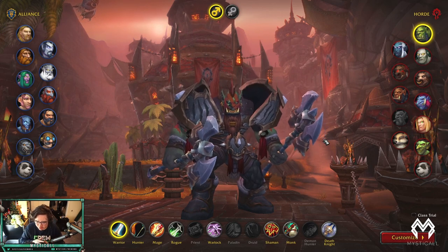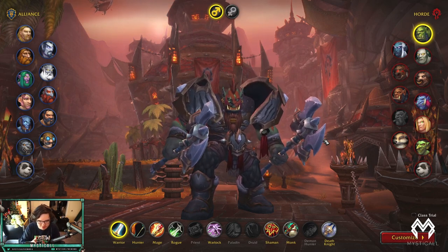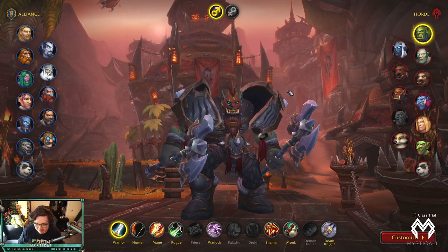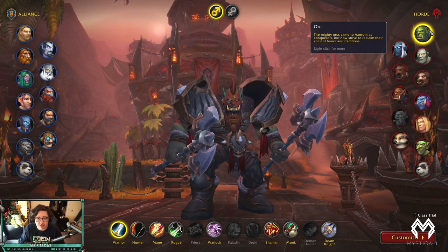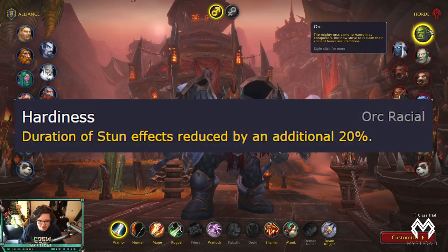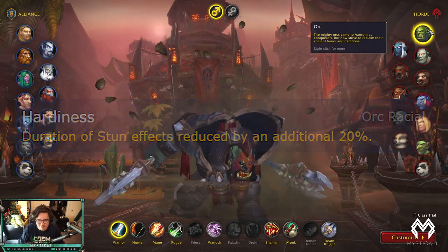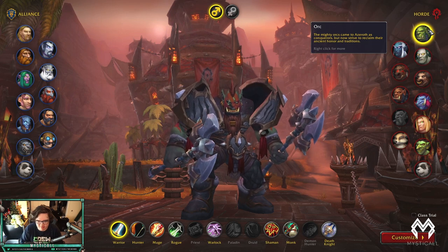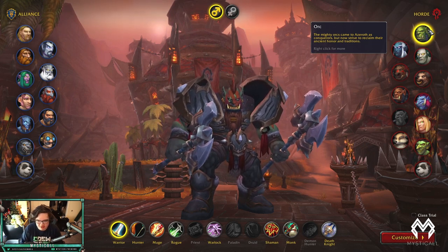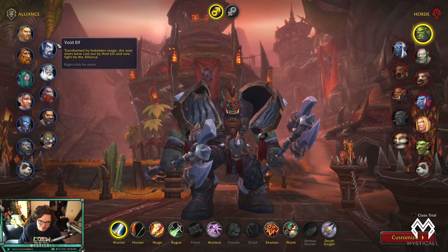Starting with races — you choose between Alliance and Horde. In my opinion there are really only two options. If you're going Horde, you want to play Orc. Hardiness is a really good stun reduction, it's better than Sephuz and it stacks with Sephuz which is a legendary I'll talk about later. Misweavers tend to die in stuns, so Orc being able to reduce stuns is just really nice.